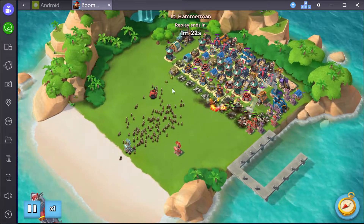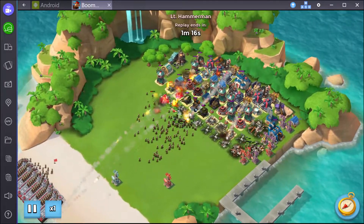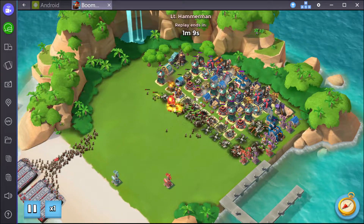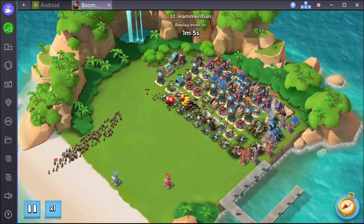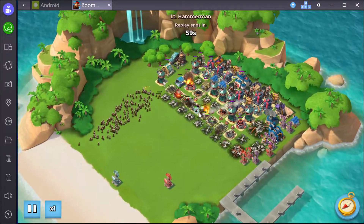And then we have the final wave coming in over here. By the time they get there, my rocket launcher would have taken out most of the guys that came before them, so now they can concentrate their fire on all the new guys coming up. I also have another row of boom mines back here that takes out more of these riflemen because they're clustered together — it takes out whole groups at a time instead of just one.